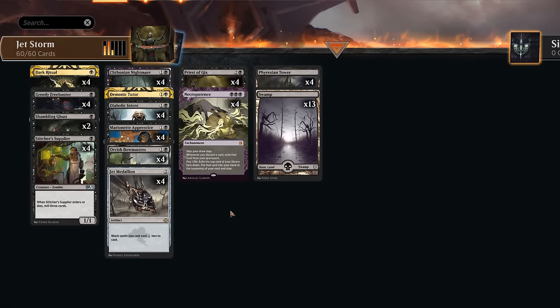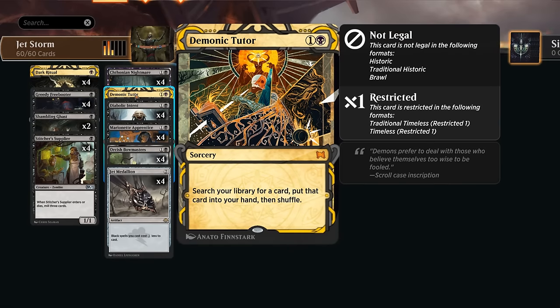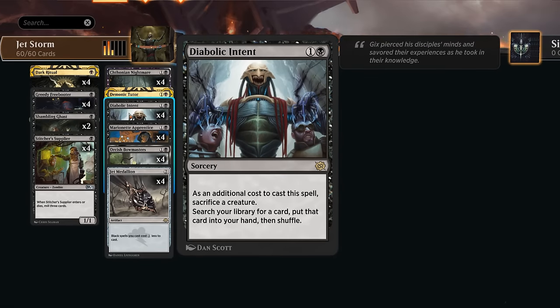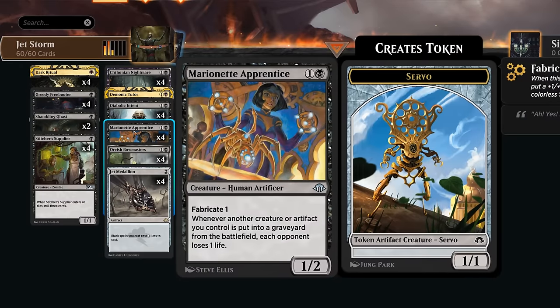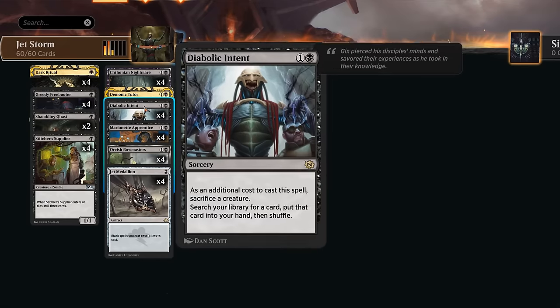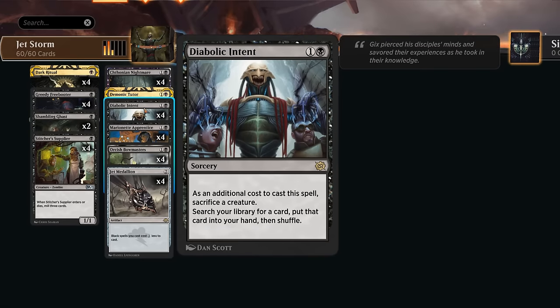We've got a few tutor effects as well. Of course, the restricted Demonic Tutor as a one-off to find whatever we need. Diabolic Intent is not too far off — as an additional cost we do have to sacrifice a creature, but a lot of our one-drops we don't mind sacrificing in the first place. Both Apprentice and Bowmasters leave tokens behind, so we usually have plenty of sacrifice fodder to enable Diabolic Intent.